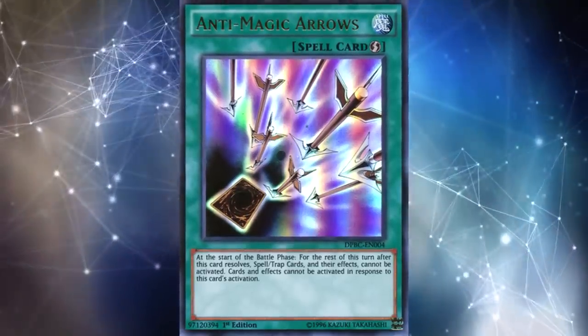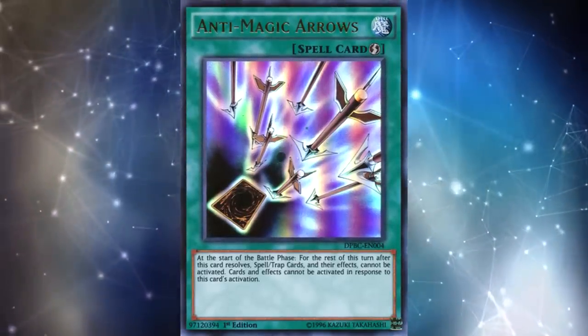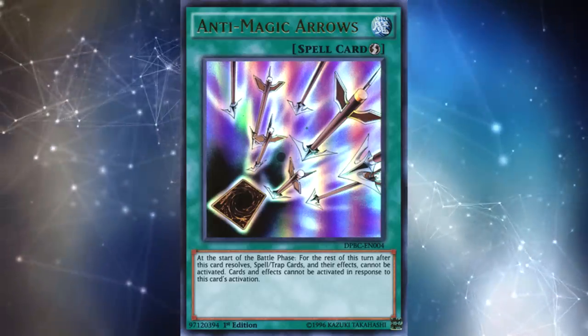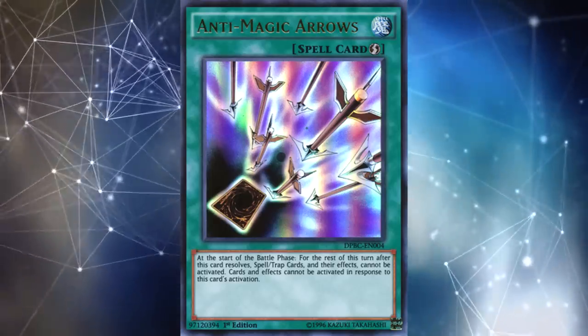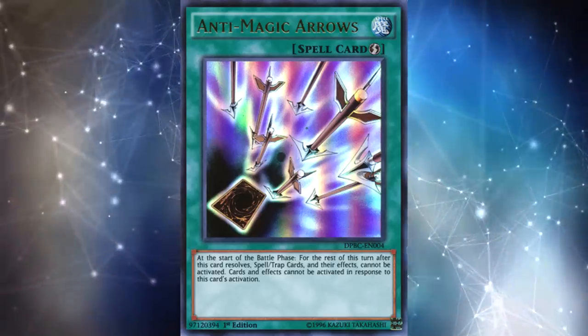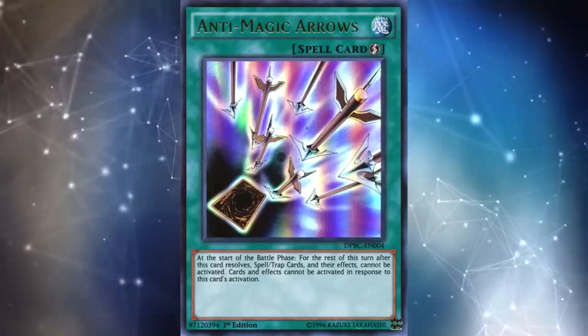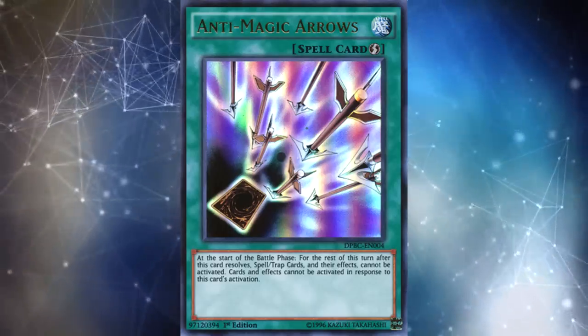That is perhaps the biggest challenge of this card — it is really good for locking down all of your opponent's back row options, but you also have to not rely on spell or trap cards yourself. That means we probably won't be seeing this card in decks like Spiral, because they heavily rely on their spell cards. But as I mentioned, this card didn't top in a Spiral deck — it topped in a Lunalite list.